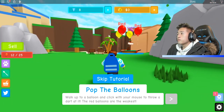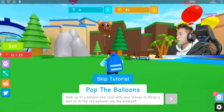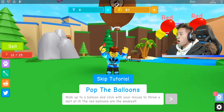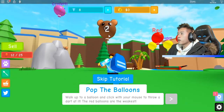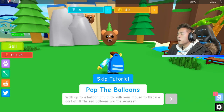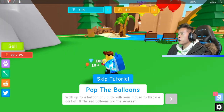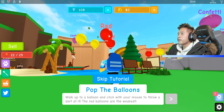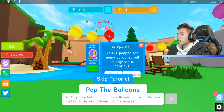So we got gems and money as well. We can pop this one — it looks like I've damaged it, but it was coming after your boy. Nice, 22. What happens if we get 25? Do we get to sell it?